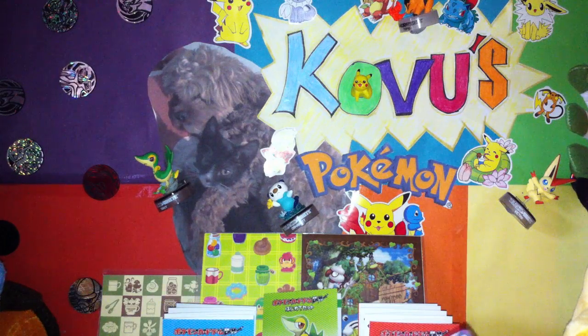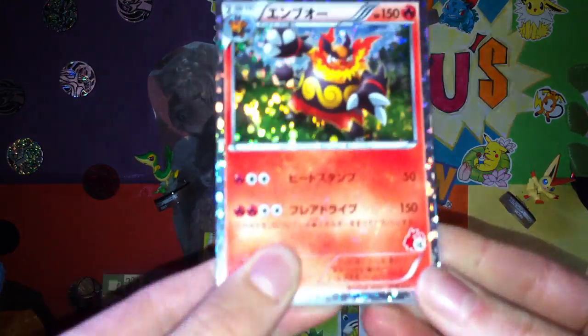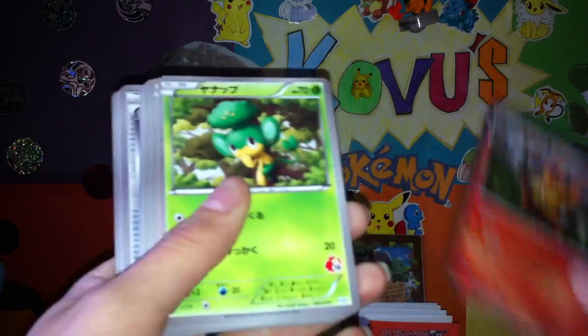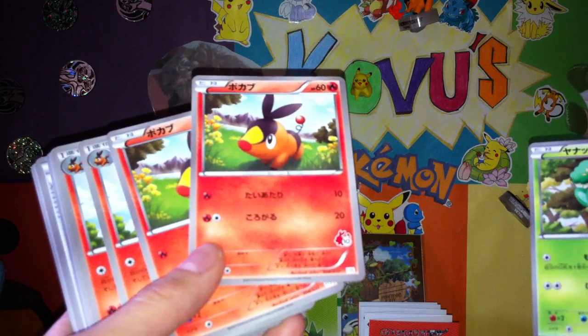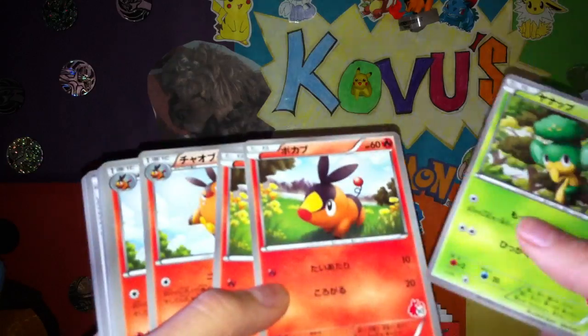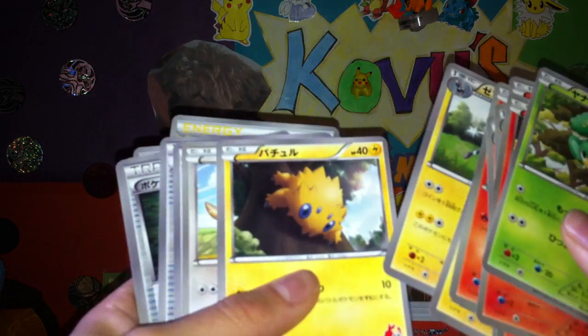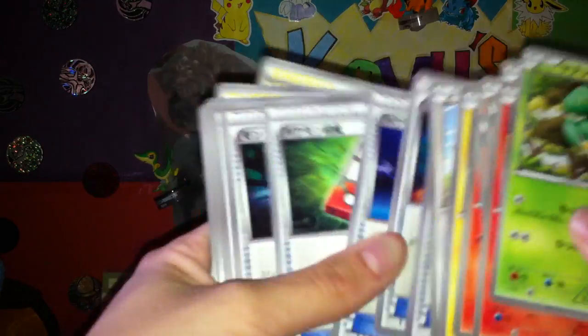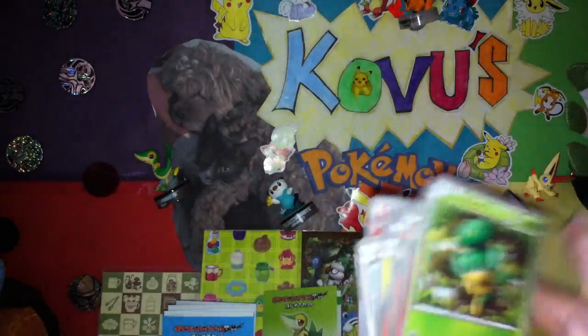Next deck is Emboar. These holos are like insane — they're sort of like the Prime holo, except more shiny. Goes all over the card. Look at that. I like that. The number on the card tells you it's from the deck. Then we've got some Pignite, Darumaka, Blitzle, Zebstrika, Joltik, Bouffalant, more Trainers, and Lightning and Fire Energies. They look really cool.